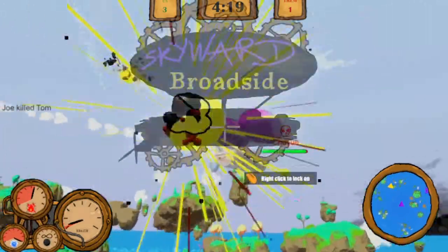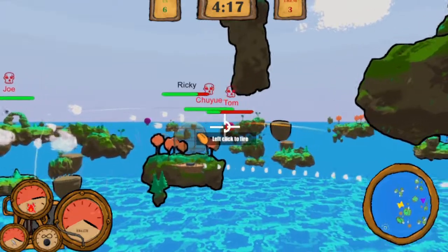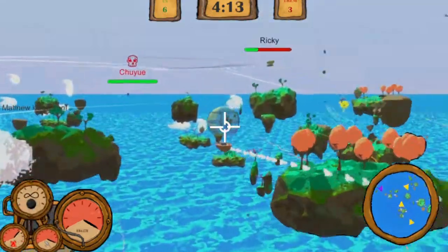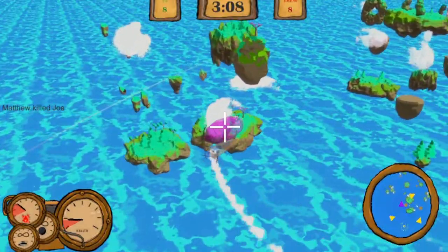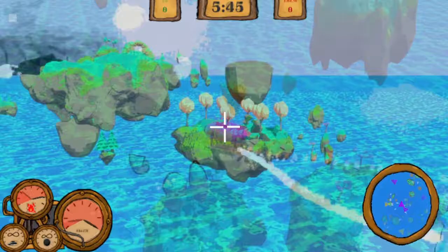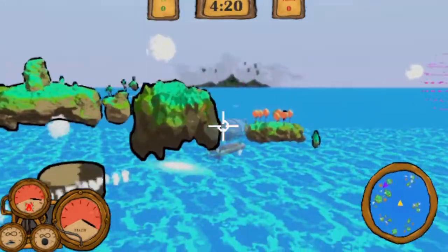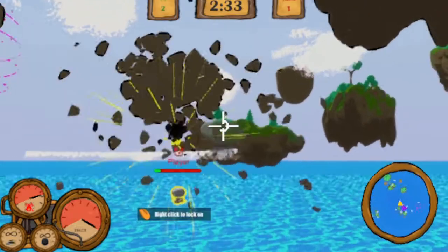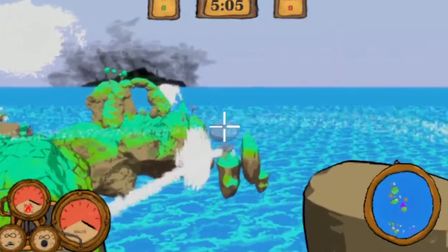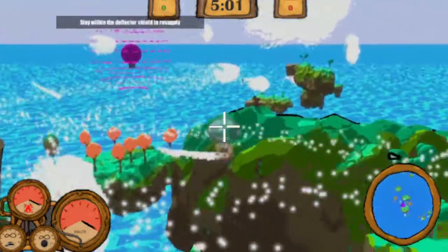Welcome one and all to Skyward Broadside! Take to the skies and battle it out in this multiplayer team deathmatch! Lock onto any opponent in your sights to aim your cannons with ease, or manually for more expert play. Fly through the cartoon cel-shaded environment using the beautiful and fully destructible terrain to your advantage. Whether you want to break an opponent's line of sight or just break an opponent, these islands are key to strategic play. But be careful, as unruly pirates have set up hostile outposts that will attack anyone who gets too close.